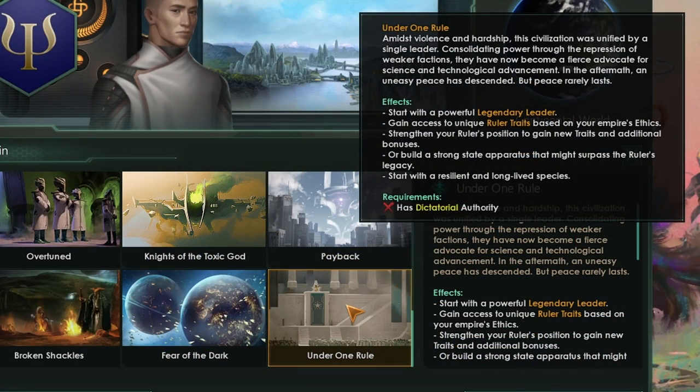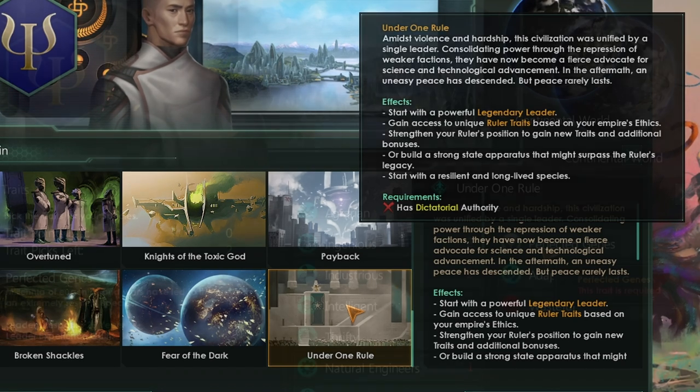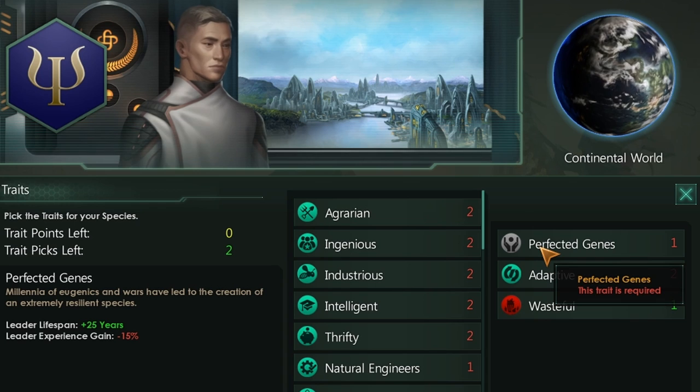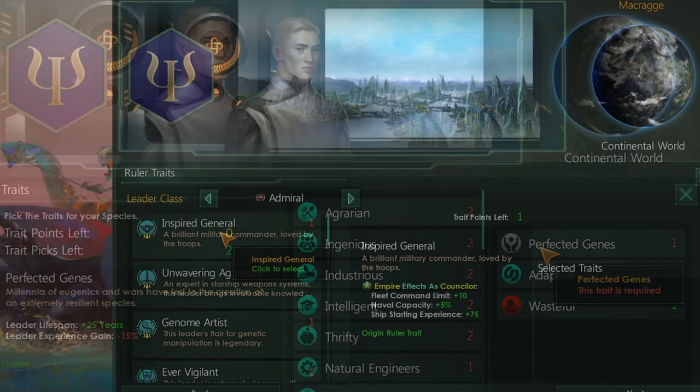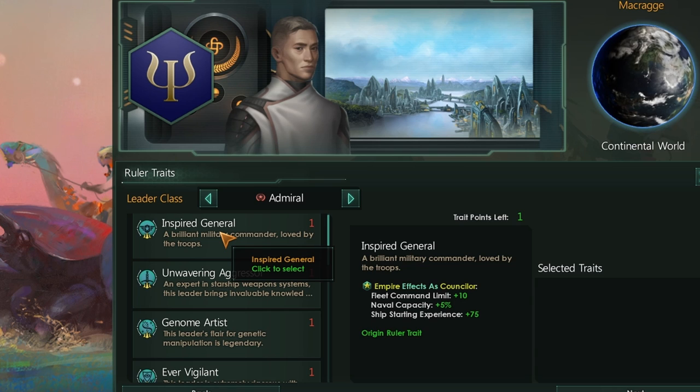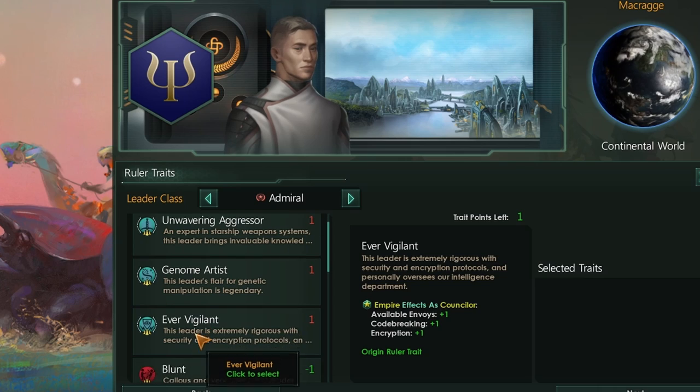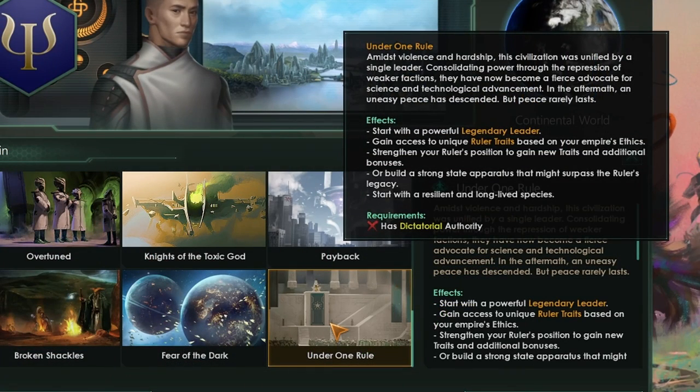First off, we have the new origin Under One Rule. This lets you start with a powerful legendary leader. You will gain access to unique ruler traits based on your empire's ethics. You can strengthen your ruler's position to gain new traits and additional bonuses, or instead build a strong state apparatus that might surpass the ruler's legacy. You also start with rather long-lived leaders by getting the Perfected Genes trait on all of your pops, which gives you +25 leader lifespan but does reduce leader experience gain by 15%. The kind of special traits only available to this legendary leader are rather crazy. Overall, Under One Rule is a lot of fun.